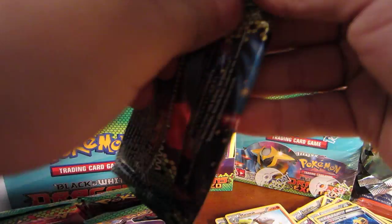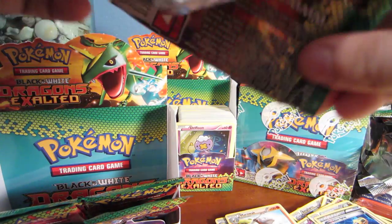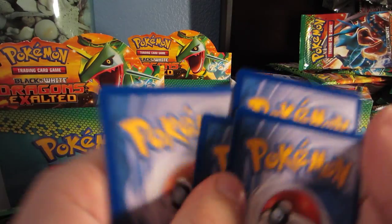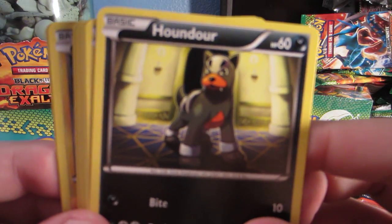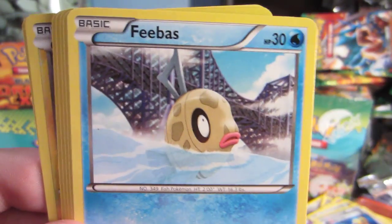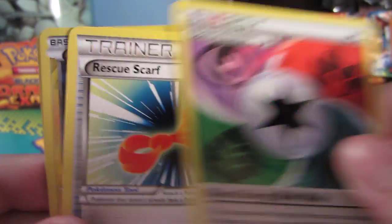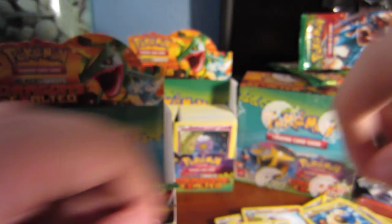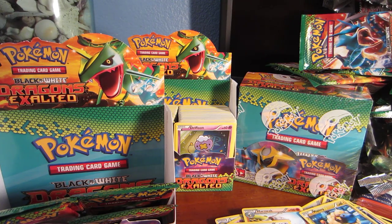Giratina pack. We got a Houndour, Nosepass, Pbase, Cubone, Roserade, another Blend Energy - very nice - Rescue Scarf. Reverse is a Mareep, and our rare is another Ambipom. I think that's my second Ambipom of the box. I think I pulled one in Reverse too.